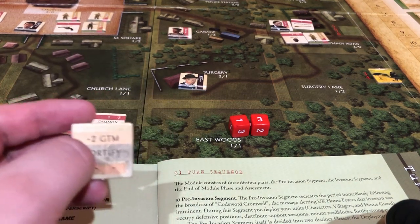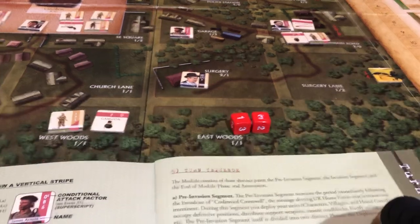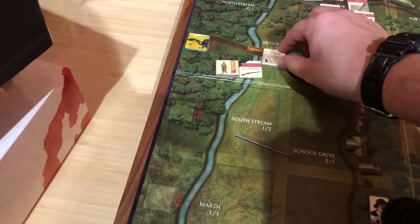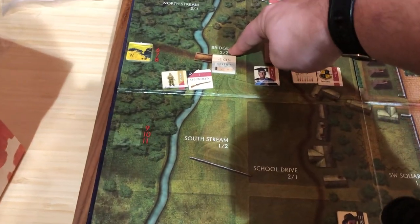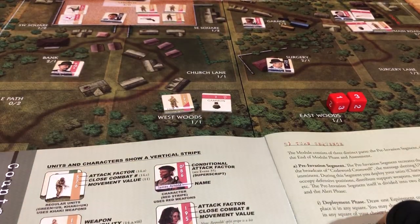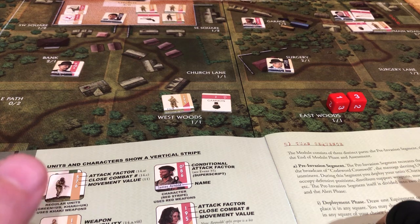What we get to do is this is a minus two to the German marker. There are a couple of places that are really nice to use it — one would be the cricket pitch, but I think the best one is the bridge. So we put it there, and now the bridge — they have a zero for their marker. That's pretty good. We just fortified the bridge. That's pretty thematic. We also get to move any character anywhere we want, but I'm going to leave everything be.